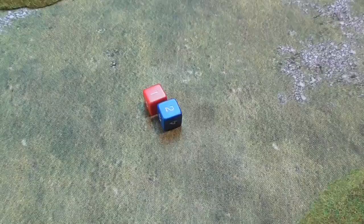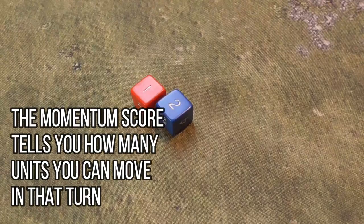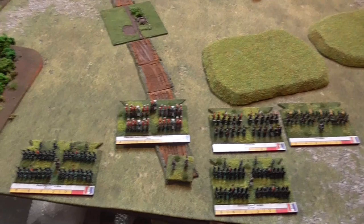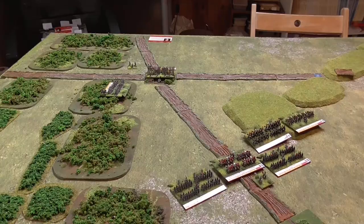Pretty poor effort straight away - the French have rolled their momentum dice getting three. Normally this is kept secret by the opposing player but because I'm playing solo I can't really do that. With three I can move three units. I'm going to activate 2nd Corps first. That will cost five momentum points, taking me over the limit, so I won't be able to do anything else - but let's get these moving. I've taken advantage of the reserve move to get these units up as quickly as possible.